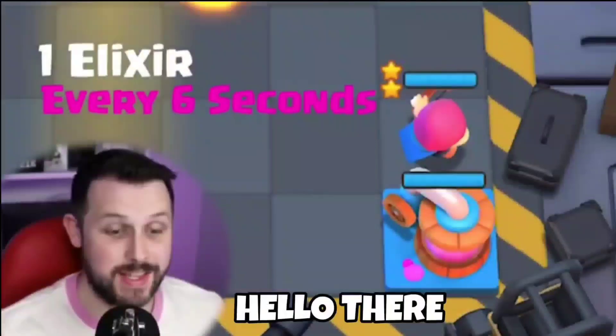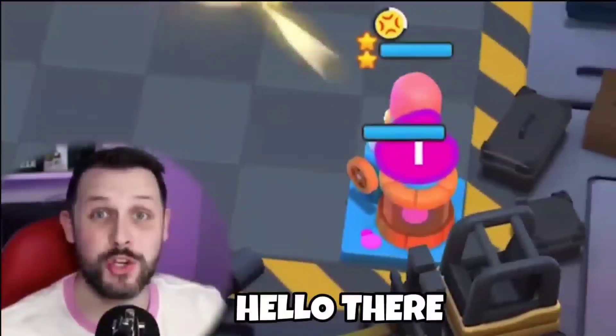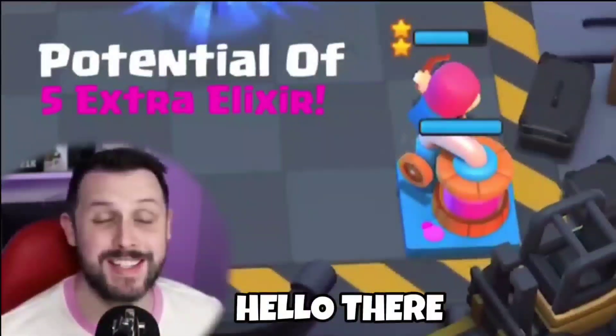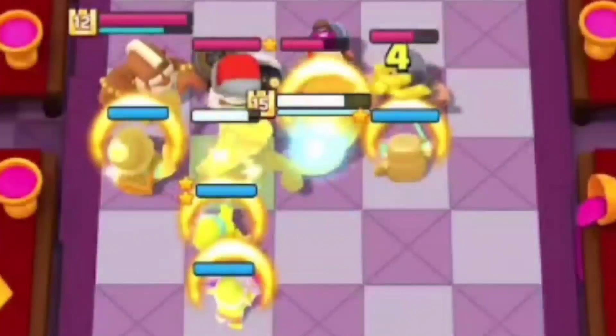Number three: Elixir Collector. It has 15 hit points and needs two stars to activate. It produces one extra elixir every six seconds, which is added to you in the next turn, with a potential of five extra elixir in a round — so take care when dealing with this.